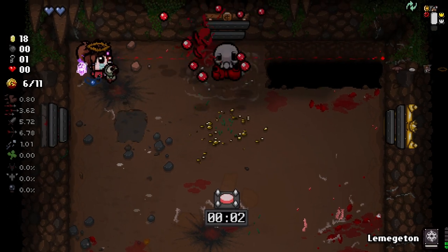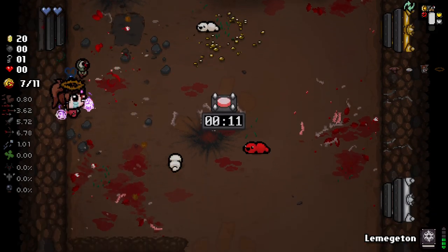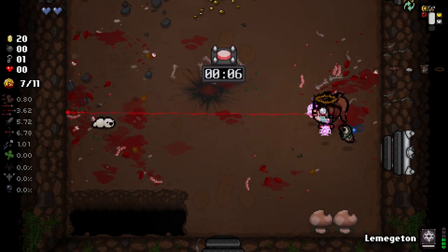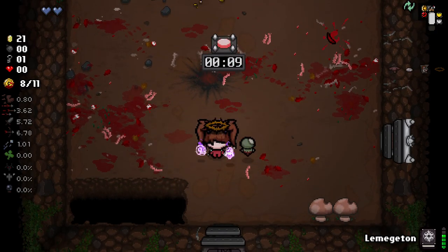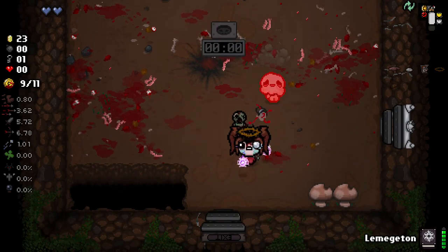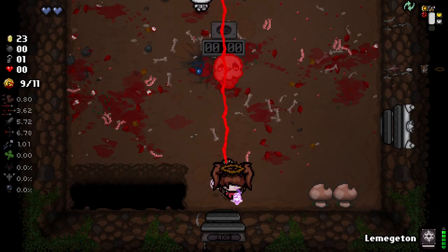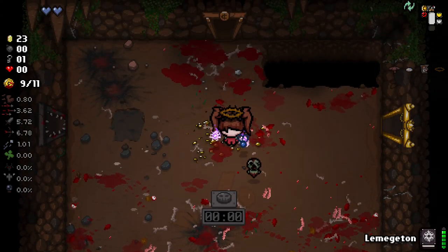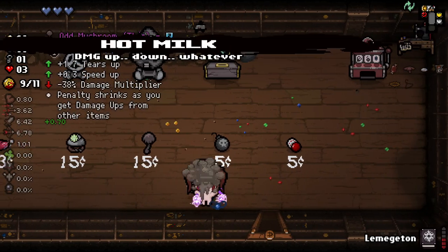Both this game and Enter the Gungeon are really good for referencing other games with their items. Technology is proving to be very good — the great thing about Technology is infinite range, which means we can keep enemies very far away from us, meaning we've got a much less chance of losing our wisps. Having Technology lets us keep Technology, sort of thing. And we'll take Meat as well, just because our health is a little low right now.